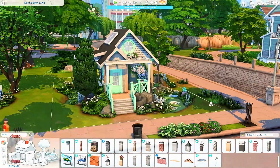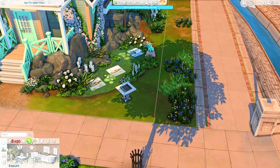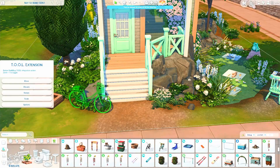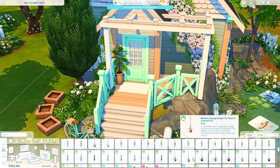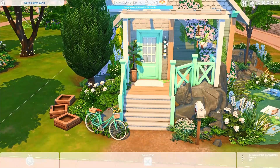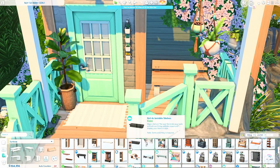I'm sorry if this house is a little similar to my last mint micro home — I was just in the mood to build something like that again. To me, the most important thing is that I'm having fun with what I'm building. Also, do you see this little frog at the pond? It's from the Backyard Stuff pack, and in live mode water comes out of his mouth — it's super cute and it came in the perfect color!